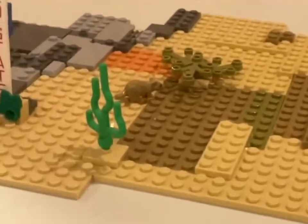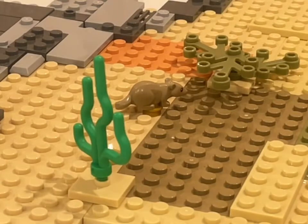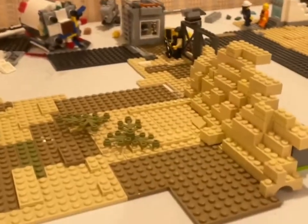Anyway, enough about that — back to the model. If we zoom in, you can see a little mouse, because deserts always have little animals and rodents scattering about. In this case, this guy is running for some shade. That is actually the 2018 Lego Harry Potter Scabbers mouse piece, not the regular plain lifeless mouse Lego made from 2014 to present day — I just think it looks way better, plus that other mouse looks a bit creepy.